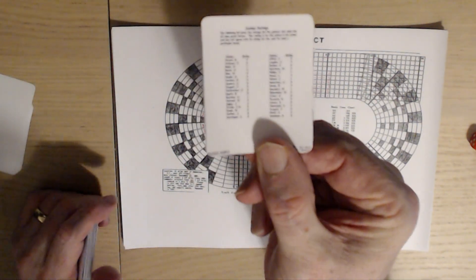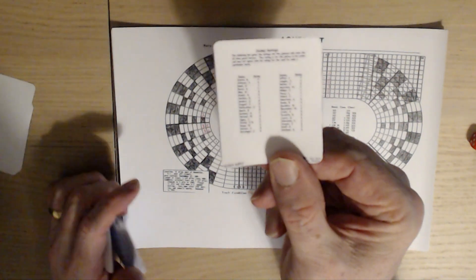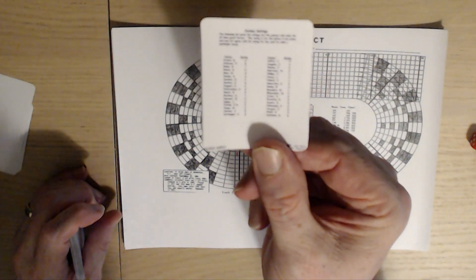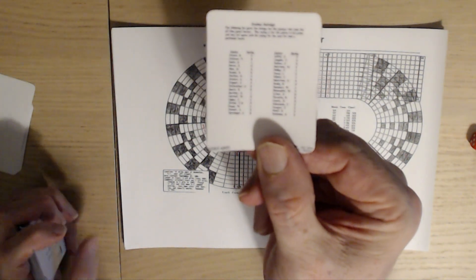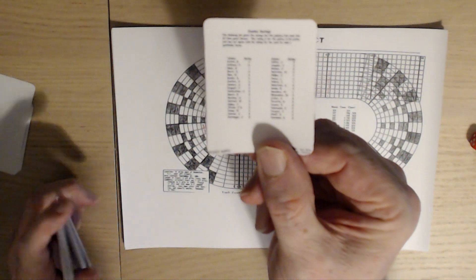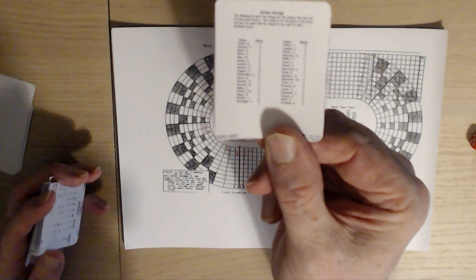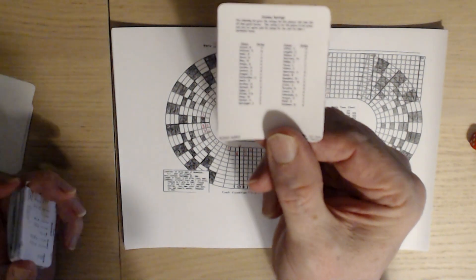Here's another thing that's a bit difficult — the jockey card. As you can see, you need a damn good eyesight to read these numbers. I'm 60 years old and my eyes are not brilliant, so reading something that small is extremely difficult.